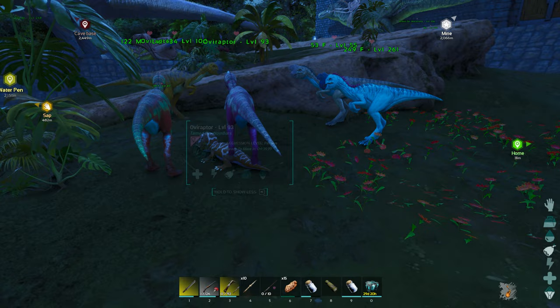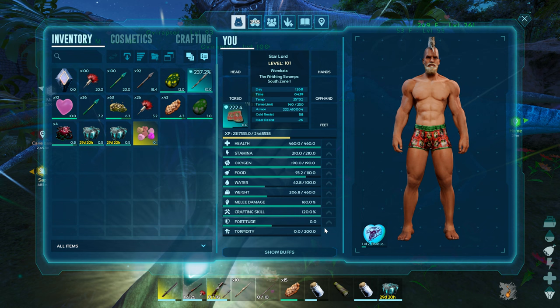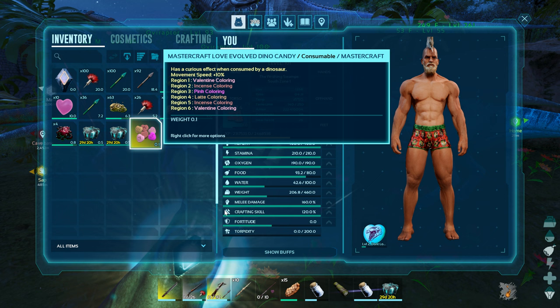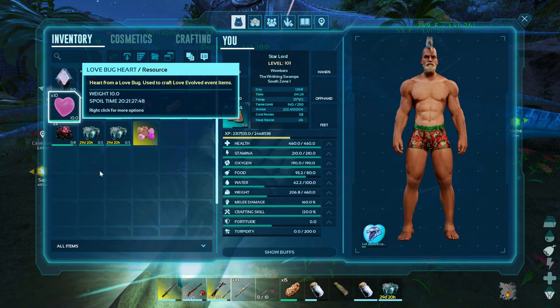All right, so what we're going to do now is show you where you can get the hearts from. That's pretty much the only way I've found so far to get boxes of chocolates. But the love dino candies can be gotten two ways, so I'll show you how to get those two ways coming up as well. Right now, I'm going to show you where you can get these love bug hearts.